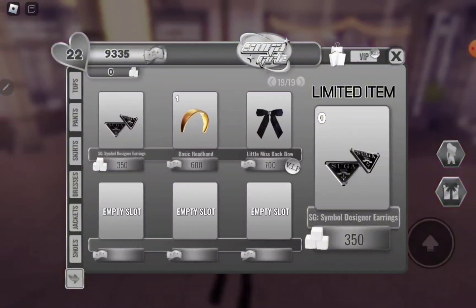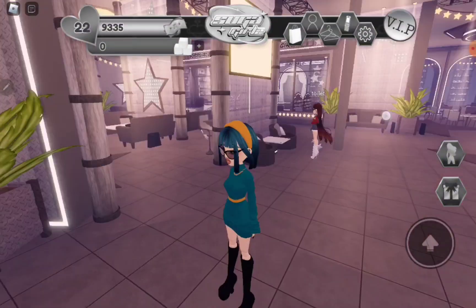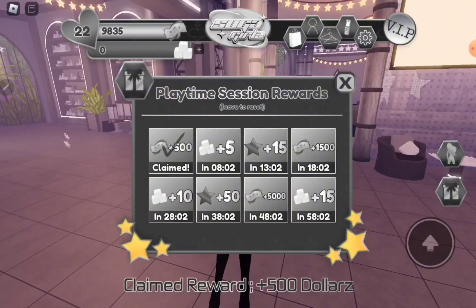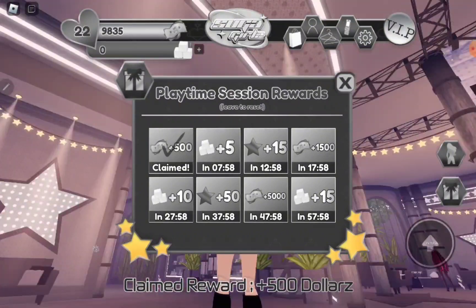We have an eschew fedora hat, the symbol designer earrings, basic hat band, and the little miss blackboard — that looks so cute, I really want it but we can't get it. Here are the new playtime session rewards, and you can also reset, so if you leave you can still get them again.